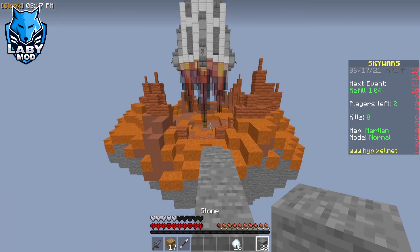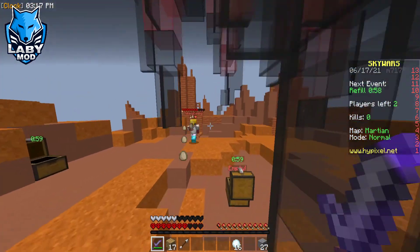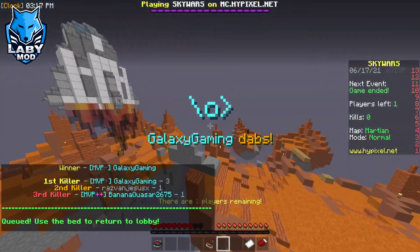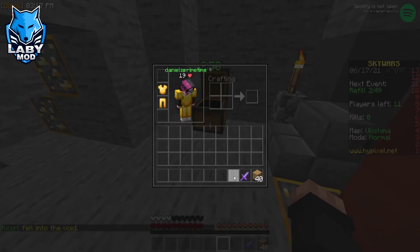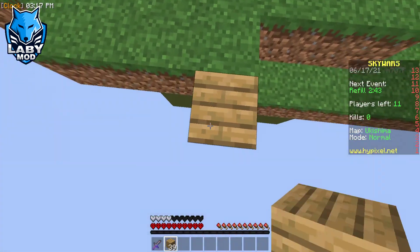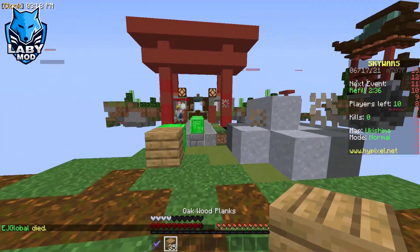Another cool thing that I love about this client is how you can see how much hearts the opponent has — they don't have this in any other client, which is why it's so fascinating. This PvP client has so many mods, it's unreal. Free Look is kind of the only thing that I want for PvP, but even then, we still have this cool damage indicator mod which I've never seen in any other client.